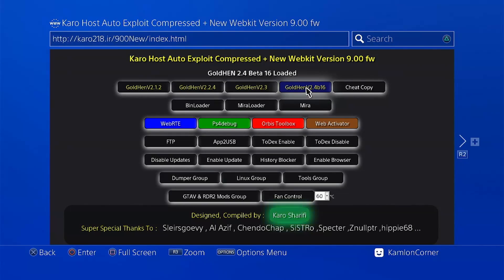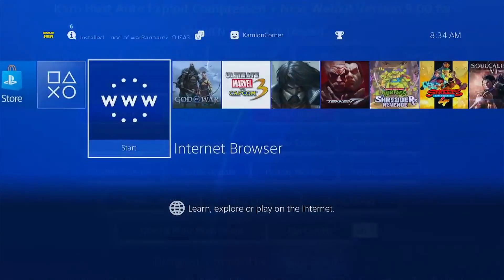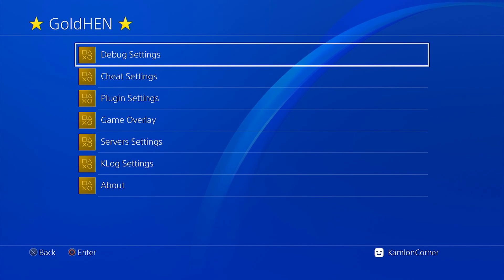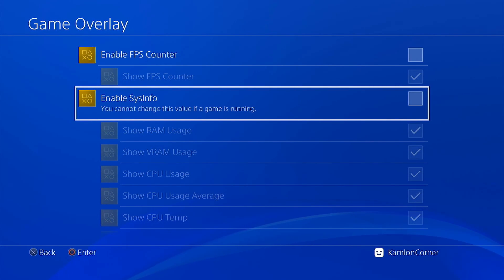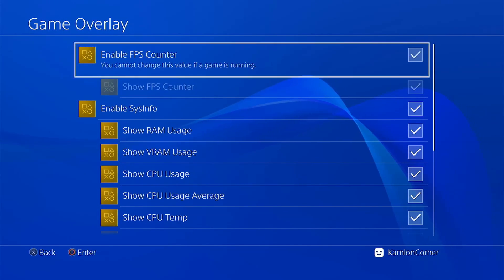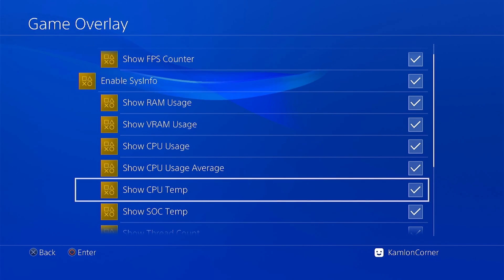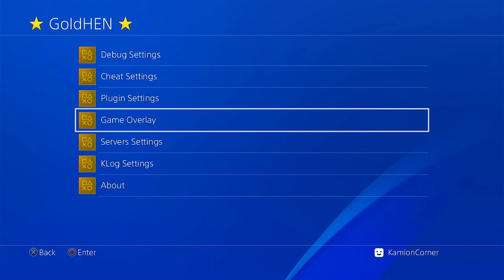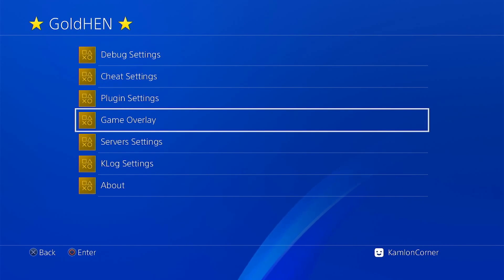Let's show you all the features added in this version. Go to Settings, then the GoldHEN tab. Most of the new features are in the Game Overlay — not a very big addition, but if you prefer checking these titles while playing, it's something you may want to check. Personally, I would go with the FPS counter and Show CPU Temp so you can monitor your temperature while playing.